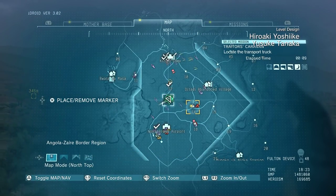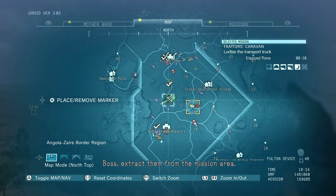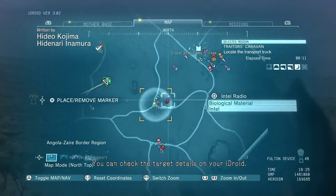It should lead you right to the target truck. Extract them from the mission area. You can check the target details on your Eye Droid.